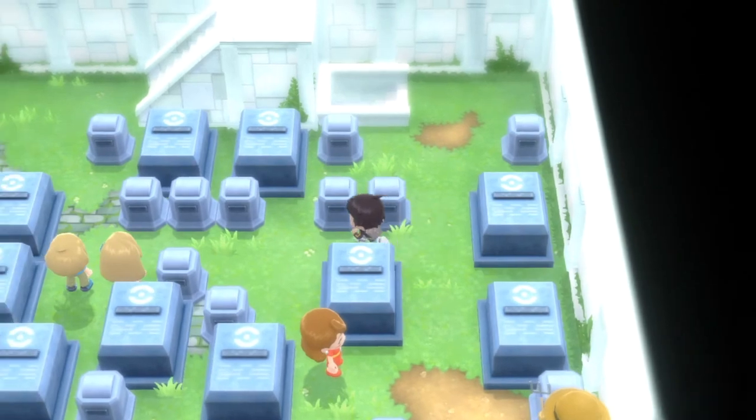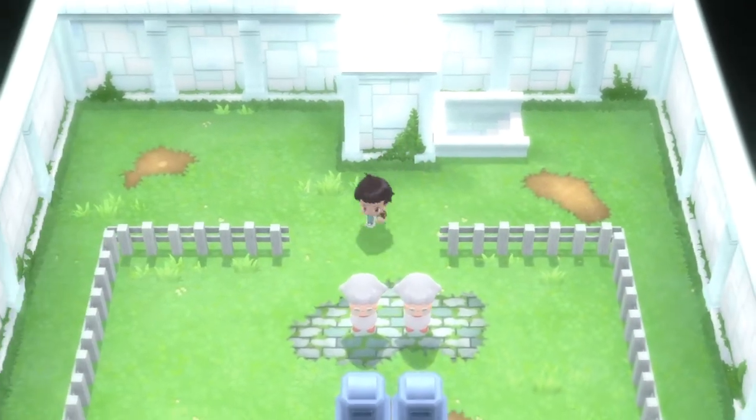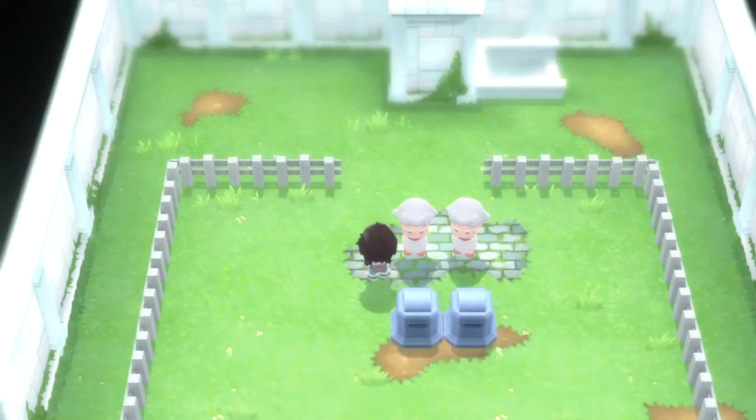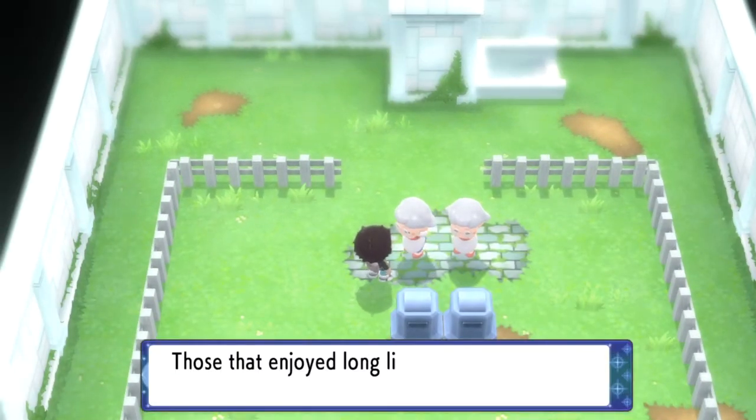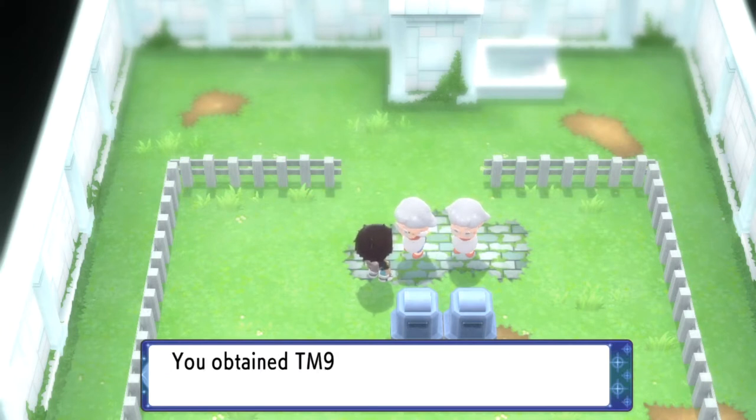I already fought all the battles and as you can see in my menu I actually have Strength already. All you gotta do is make your way to the top floor. You're going to see two ladies standing right here — just talk to the one on the left and she will give you the TM for Strength. That's pretty much it.